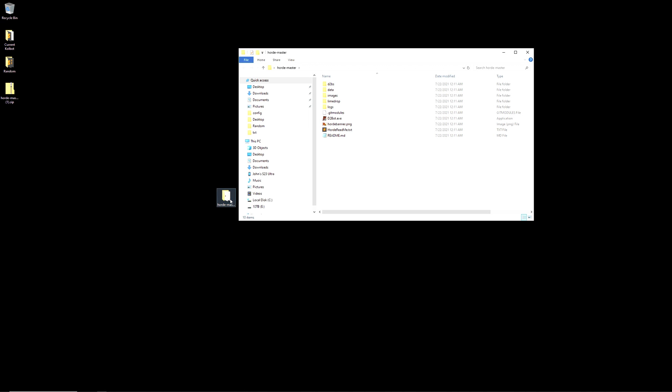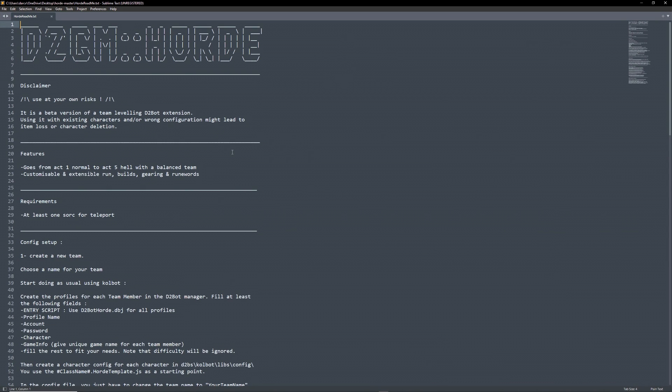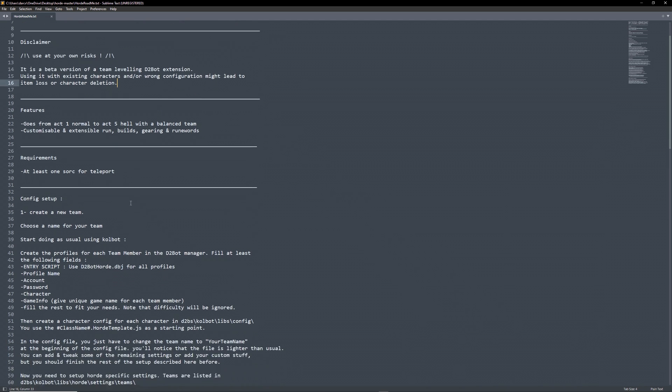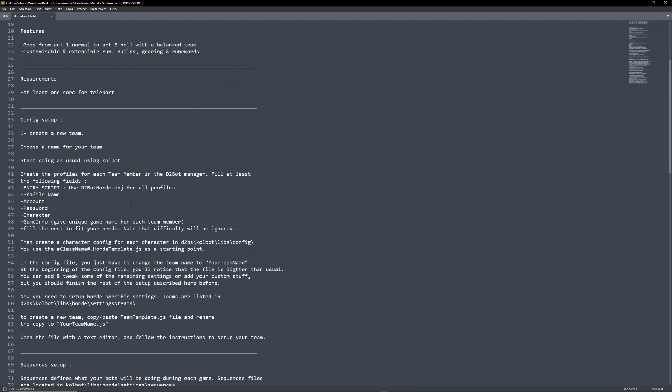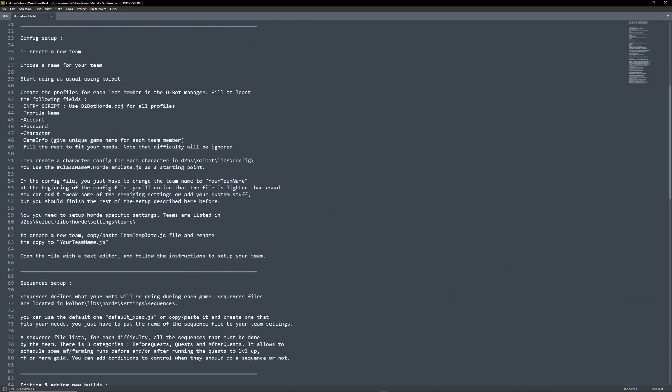Next, I strongly suggest you open and read the README file for Horde. It goes over everything we need to know and how to set up Horde. This is a beta and as such isn't perfect. I'm not certain that any more work will be done with the script in the future. For now, it is as is. I suggest starting it and letting it run without too much interference. Don't add items or try to help — adding items that aren't programmed to be used can cause you to lose items.